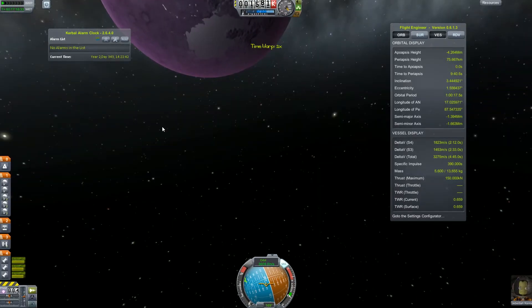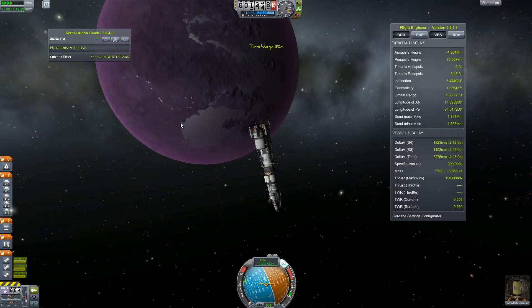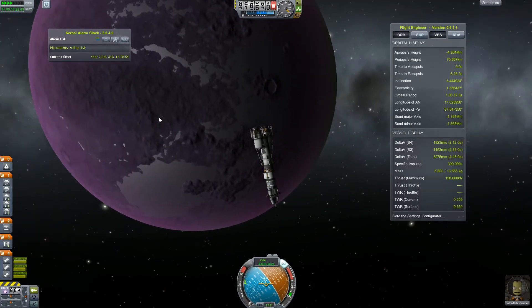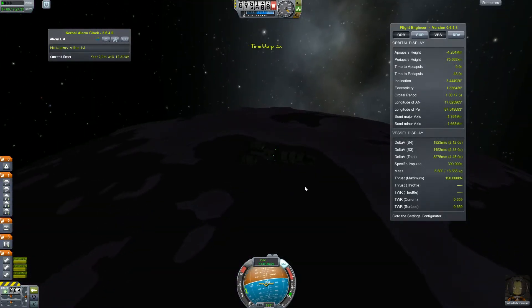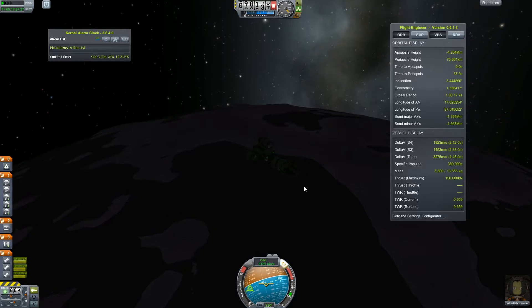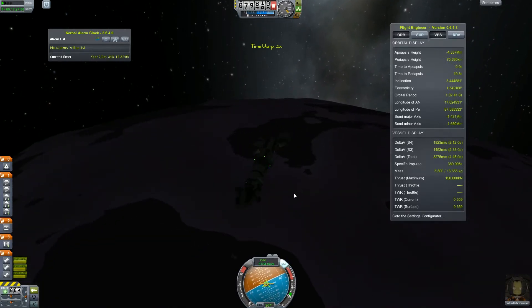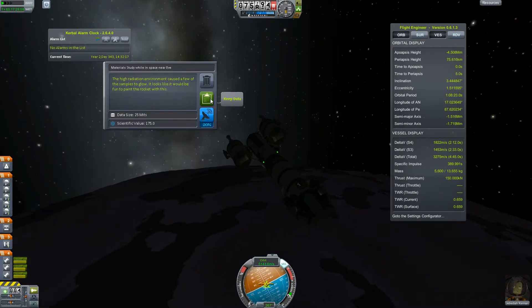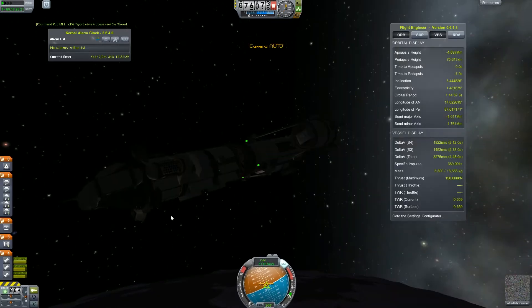And here we are, slowly approaching the planet EVE. Let's conduct some science experiments, perform an EVA, and all the usual stuff we do. Kerbals are really fascinated by different colors, it seems.